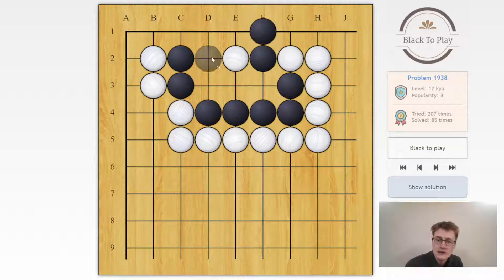If instead white plays d2, we need to be a little careful. If we simply connect on d3, then c1 comes with atari on all these black stones — that's a problem. And if after d2 we go down, this move also comes with atari. So after e3, d2, we need to play d1, because then white can no longer play d3 — it would be self-atari. So that seems possible.